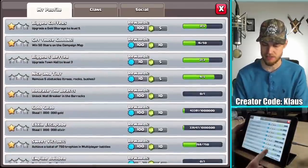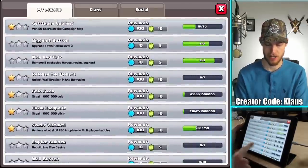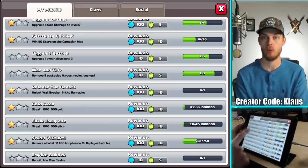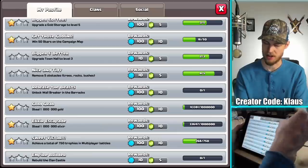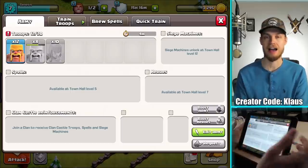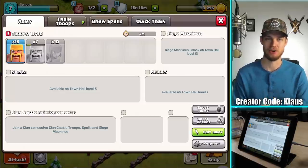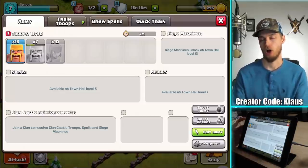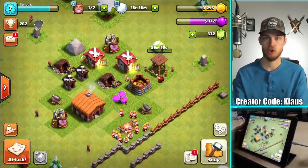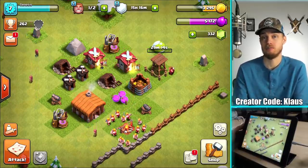Did I not get an achievement for unlocking the goblins? I guess not. The next one is 'Release the Beast' — unlocking wall breakers is the next one in the achievements line. So I'm going to wait about four minutes, get at least one more raid in for today's video, and max out our gold. If I can do around 30 or so trophies, I'll be nearing 300, with only 100 left to Bronze League.